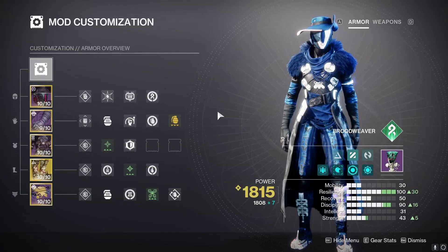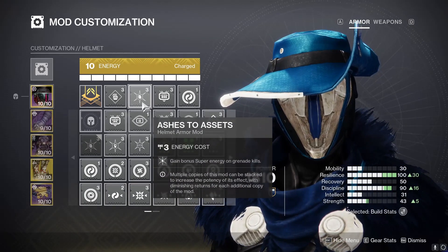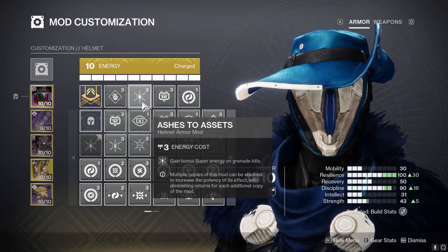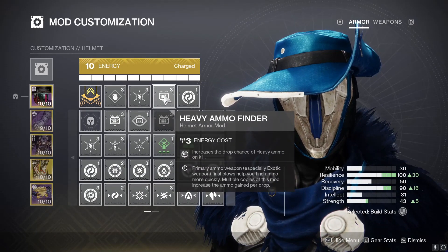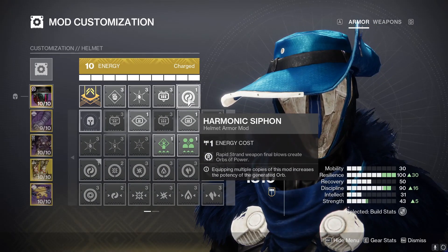Here are the full mods. For the helmet, for our first mod, we're going to be using Ashes to Assets — gain bonus super energy on grenade kills. We're going to be generating a lot of Threadling grenades with this build, and our Threadlings do a lot more damage now, so we're going to be getting more super energy just from those. For our second mod, we just have Heavy Ammo Finder to get more Heavy Ammo on the ground. And for our last mod, we have Harmonic Siphon to get more orbs from our Strand weapon final blows.